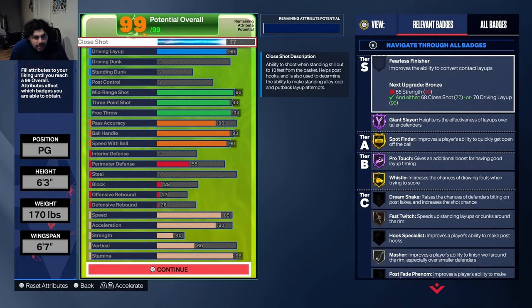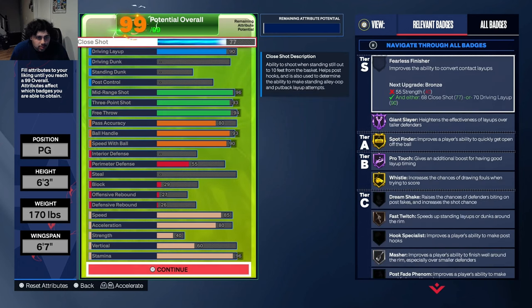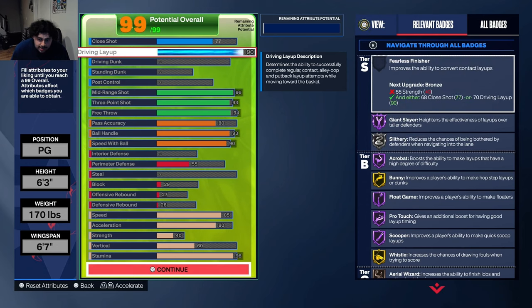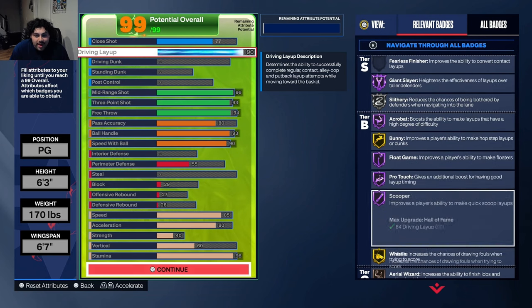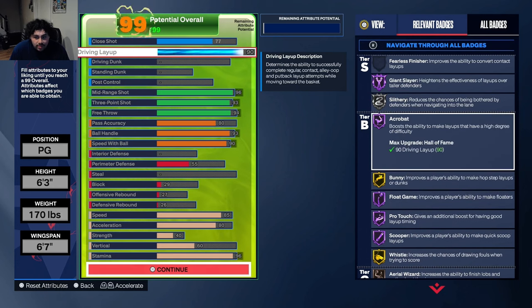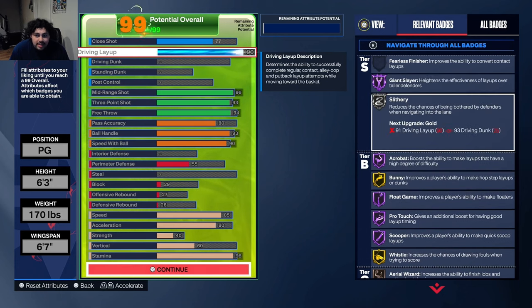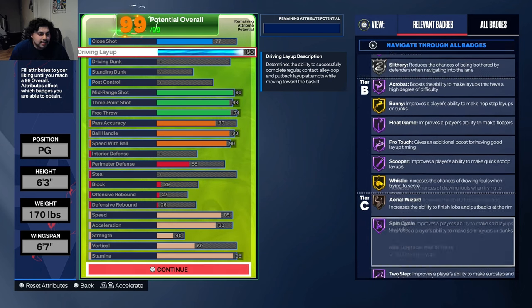The attributes are already done — here's the build. Starting off, close shot 77. It doesn't really make a difference, it's really just preference. You could change this and raise other things, but lowering the close shot lowers the driving layup. This is what I wanted — 90 driving layup. This allows me to get all of these Hall of Fame badges: Hall of Fame Scooper, Pro Touch, Float Game — which is at 88 for Hall of Fame — Float Game, Acrobat, Giant Slayer.